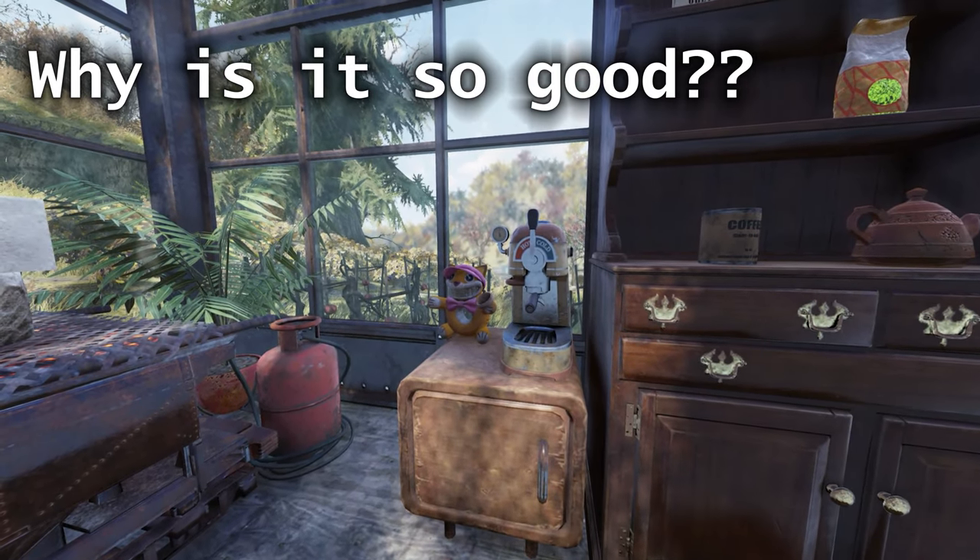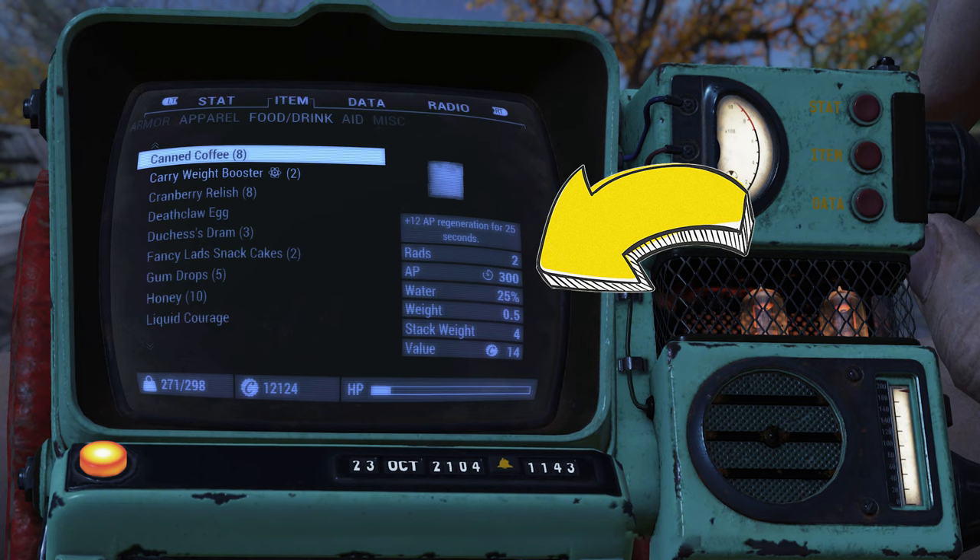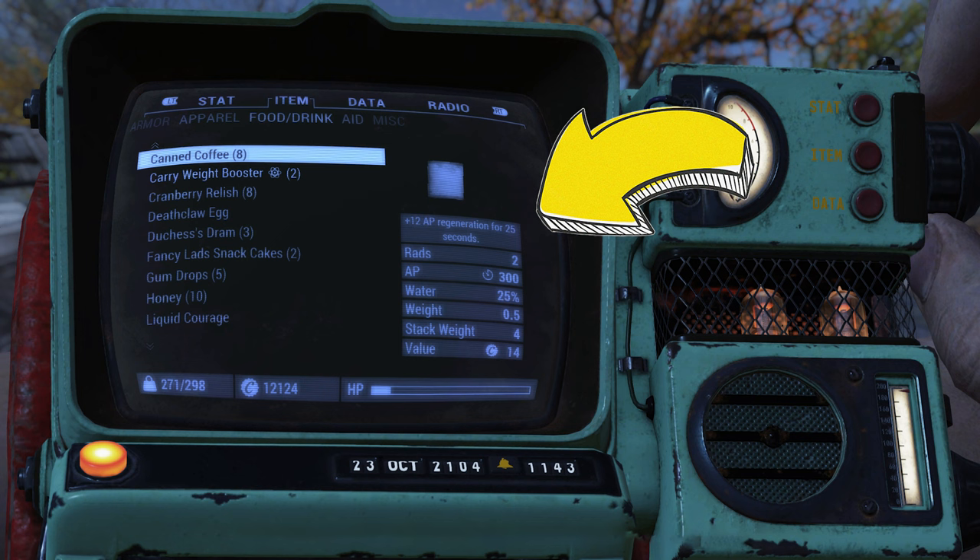So why is canned coffee so good? Firstly, the canned coffee gives you an instant 300 boost to your action points, but then will also consistently regenerate your action points by 12 points per second for 25 seconds.